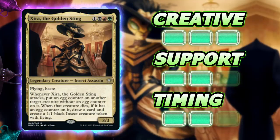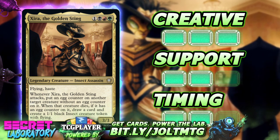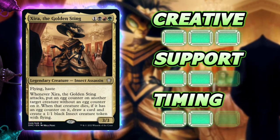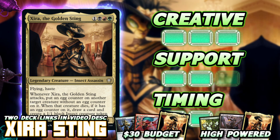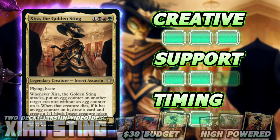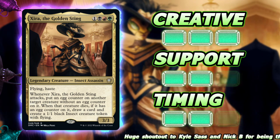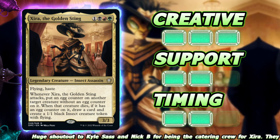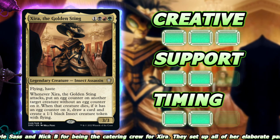Welcome to the Secret Lab on Zero the Golden Sting, an insect assassin dressed very nicely. We've got one colorless, black, red, and green with flying and haste. Whenever Zero attacks, put an egg counter on another target creature without an egg counter. When that creature dies, if it had an egg counter, draw a card and create a 1/1 black insect creature token with flying. Note that we can target our own creatures, so with sack outlets we can put egg counters on our own creatures, have them die, and get an insect and a card draw.